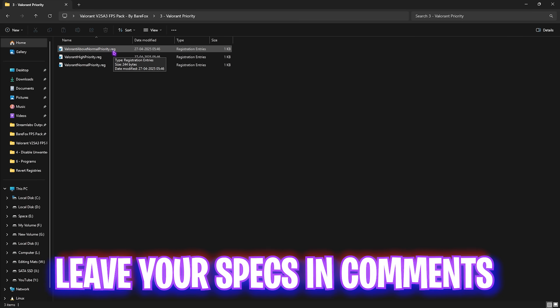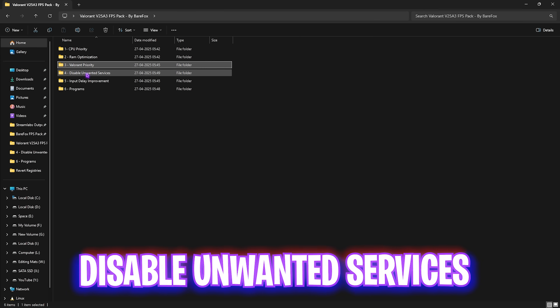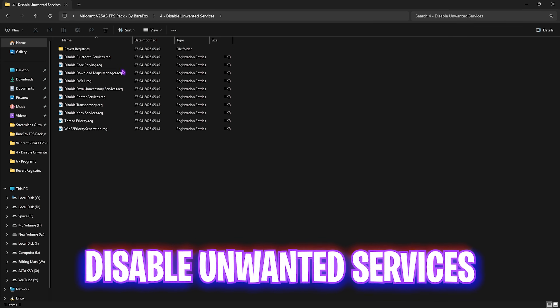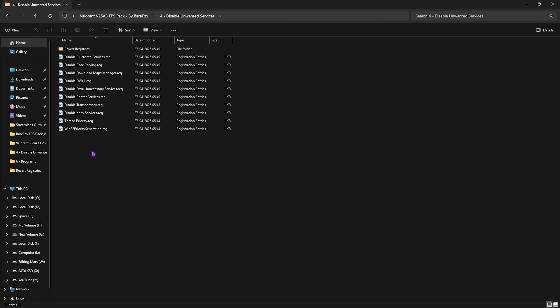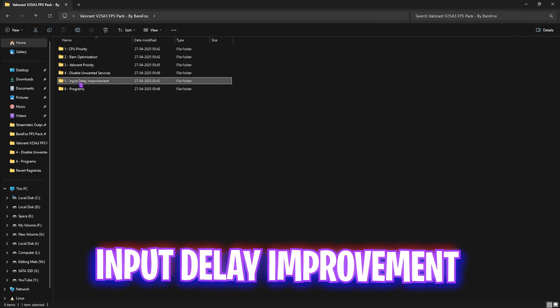The next folder is Valorant Priority, which is the most important part. Leave your PC specs in the comments below and I'll tell you which priority to choose. After that is Disable Unwanted Services, where I've listed many unnecessary services that consume your system resources. Disable all of them — except Bluetooth and Printer services if you use those. This will drastically boost your system's performance. A revert folder is included to turn them back on if needed.